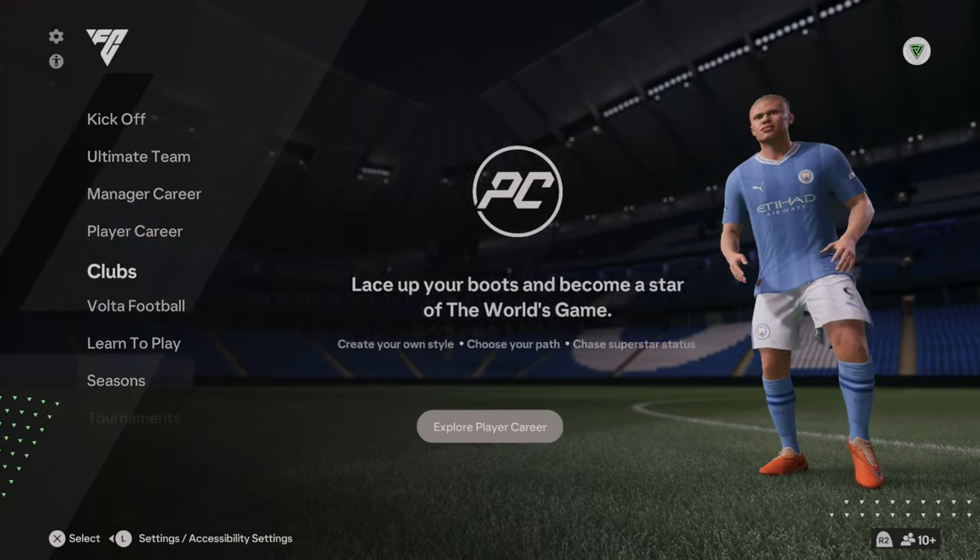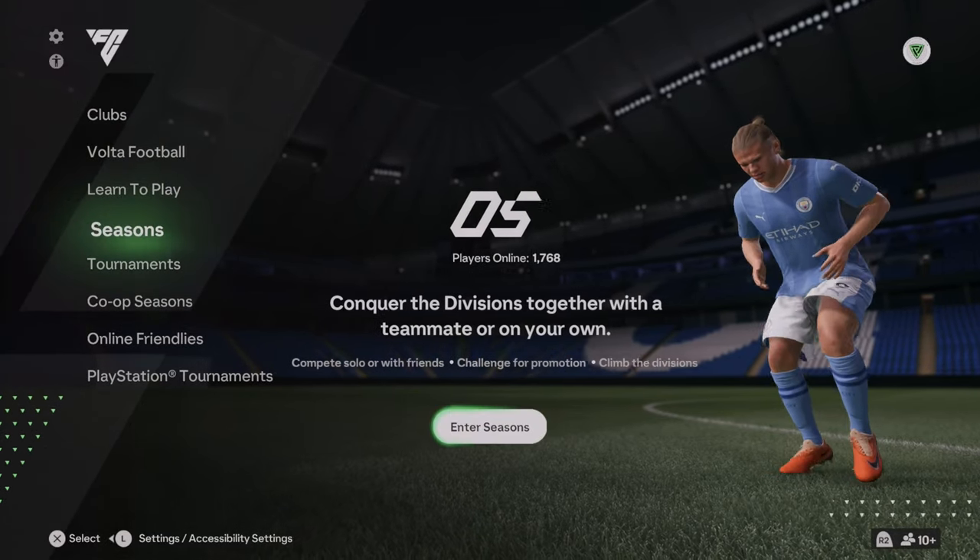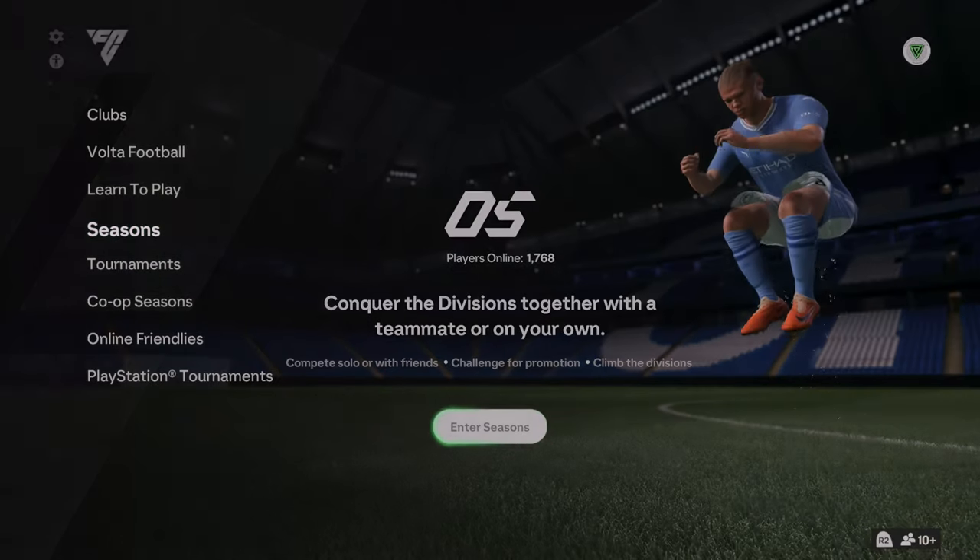So for example, you can choose on this home screen — you can choose Seasons or Co-op Season. So I'm going to choose Seasons first.